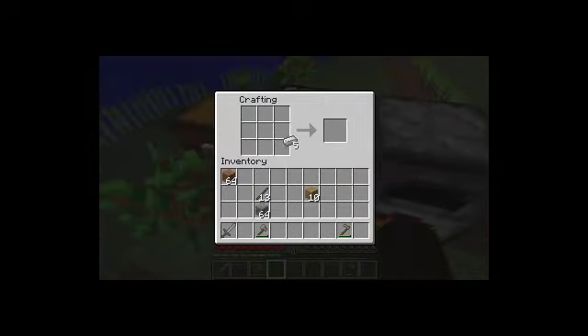Now I got 5 iron, I can make me a pickaxe. Oh yeah, I forgot about the weighted pressure plates — they're pretty cool. And I'll make the shovel right now.